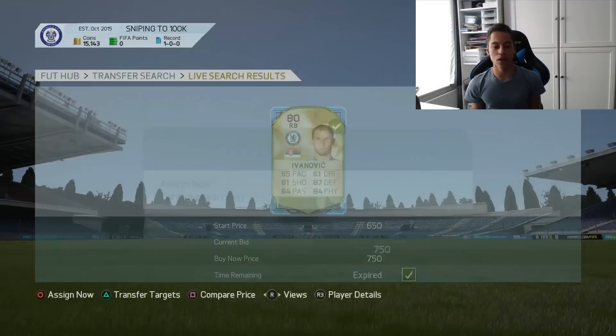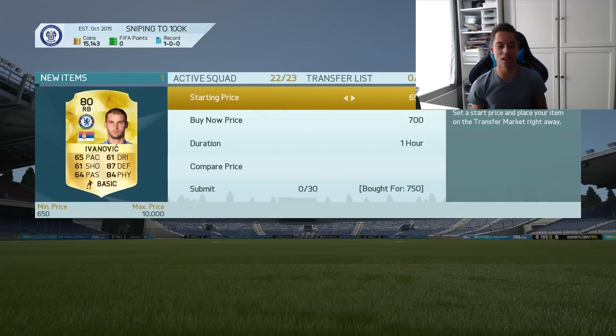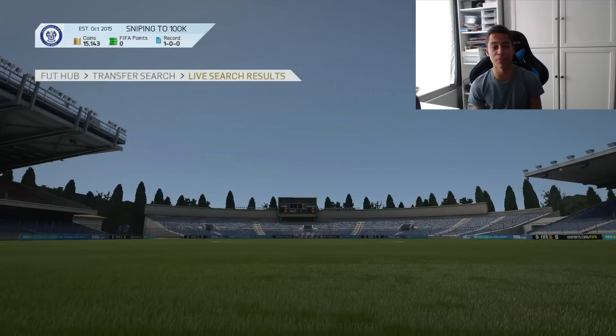Go on — yes! Here we go, Ivanovic, 750 coins. Let's list him for 1.2k — that is a nice profit. I will take that profit.